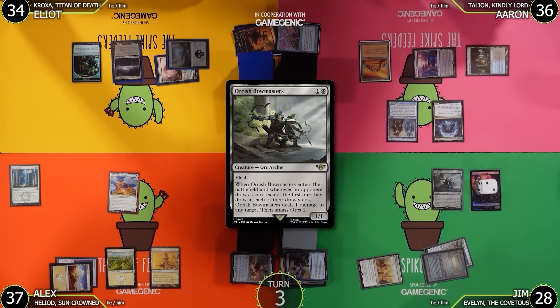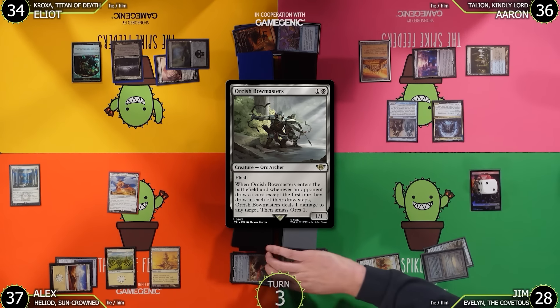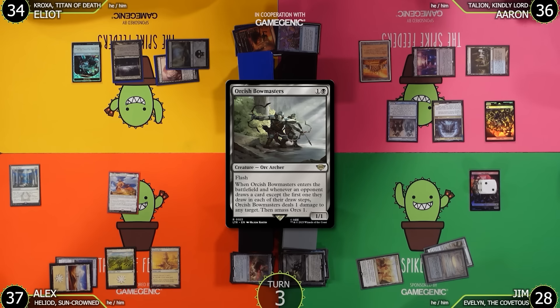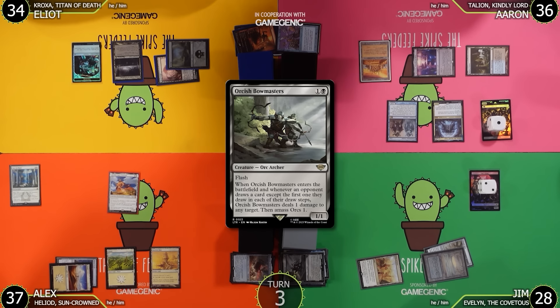The Phantasmal Image Bowmasters ETB shoots the original Bowmasters for 3 damage, destroying it. Jim's Orc Army grows. Jim asks if Heliod is an artifact — no. They pass. Aaron untaps and draws.